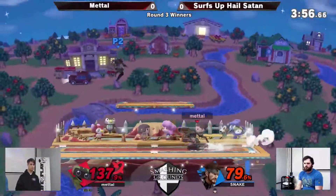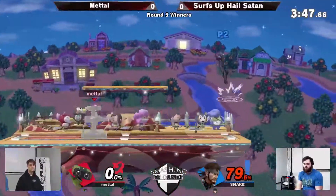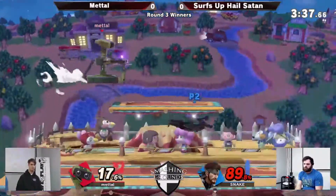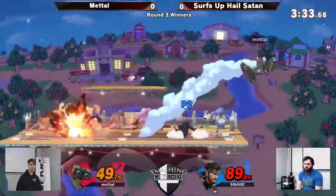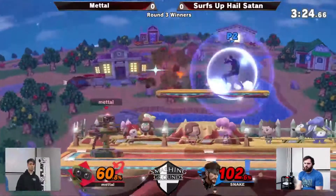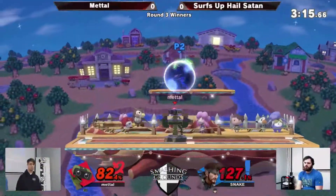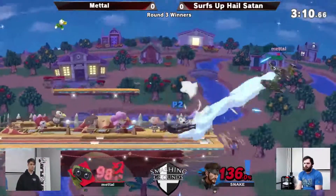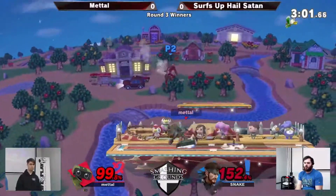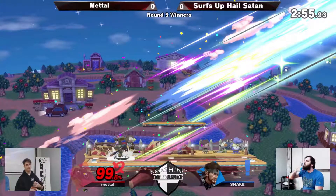Going for the snipe when the Nikita's coming at him — respectable strategy. Okay, definitely doable for Snake. I love how that grenade walk looks with Snake, it's so funny. We've got the C4 on the top platform. He uses it immediately — I don't think Rob even knew it was there. Oh, clean back air. Game one goes to Metal.